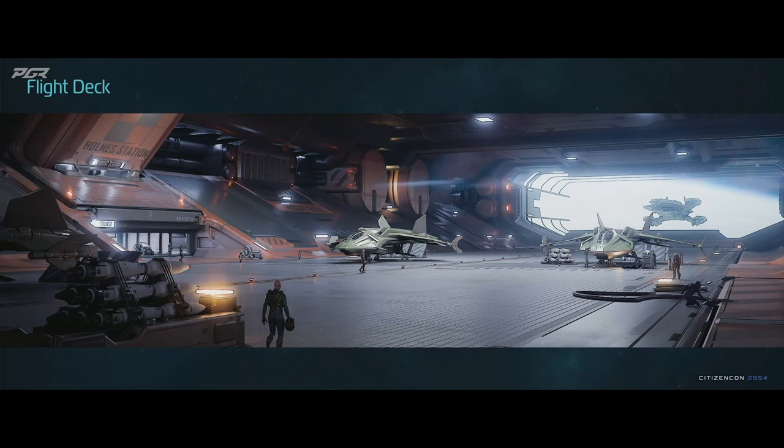The underside will be for the flight deck. This will be home for your station's air defense wing, allowing ships to rearm and refuel.